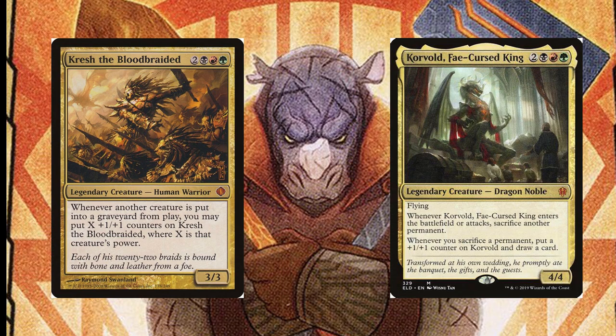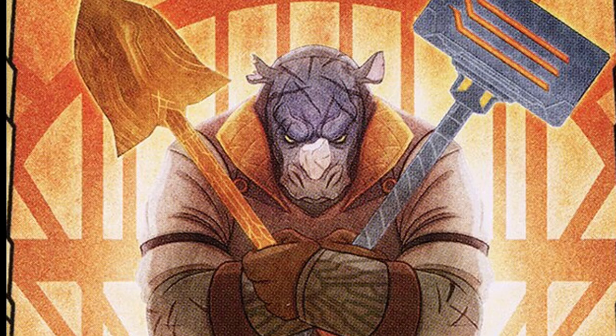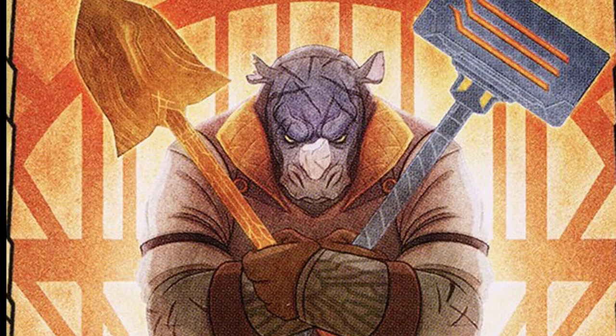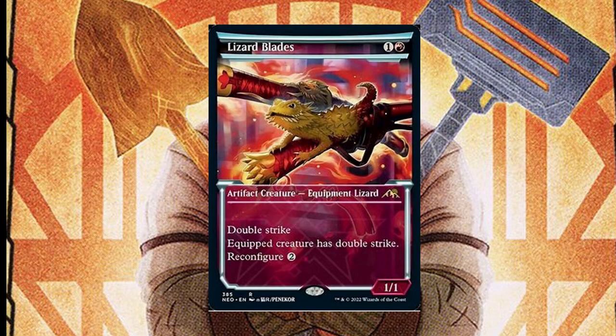Crash Bloodraider loves when things die, and Korvold loves when you sacrifice things to grow even bigger and draw cards. Don't forget, you can ramp really heavy with Old Gnawbone and Ancient Copper Dragon to cast your larger spells and more of them, and we can give Double Strike with Lizard Blades for extra big damage.